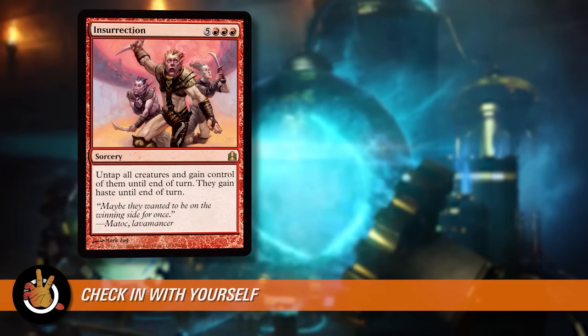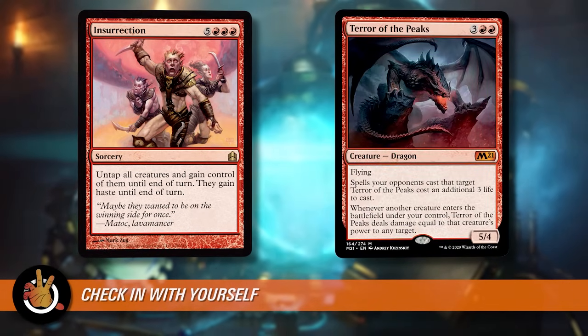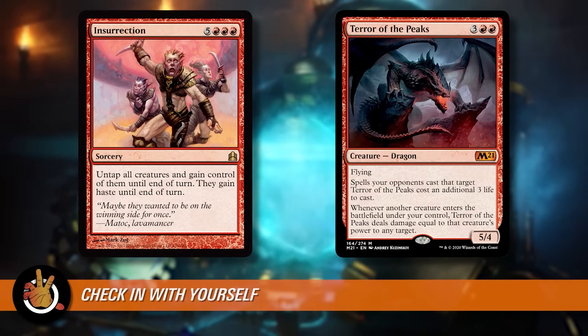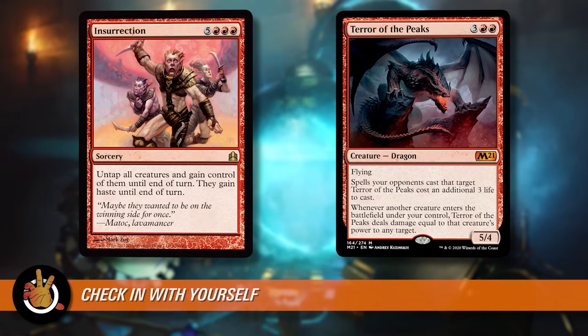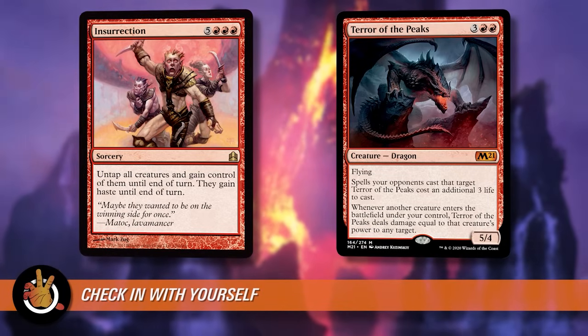I like doing explosive things, but I don't like going infinite, and I don't want to end the game so quickly that no one can play. So the kinds of plays that make the most sense for fun are things like Insurrection or Terror of the Peaks. Now I know what I want. I can continue to build down that line until I've satisfied that urge. Maybe in the future I don't need it as much, but now I know I really like haste, so I'm going to put more haste in my decks because it makes me feel good.